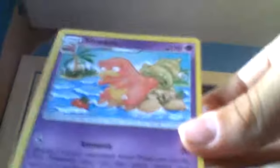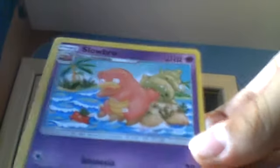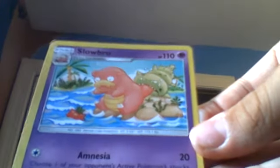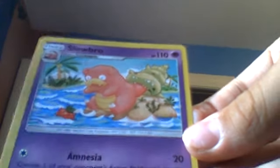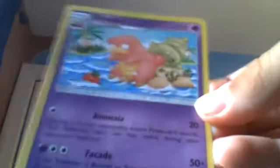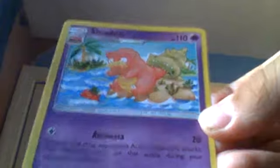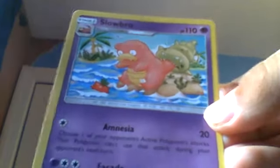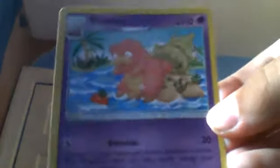Next we have 110-health Slowbro. It has Amnesia: 20 damage — choose one of your opponent's active Pokémon's attacks, that Pokémon can't use that attack during your opponent's next turn. And Facade: 50 plus damage — if this Pokémon is burned or poisoned, this attack does 80 more damage.